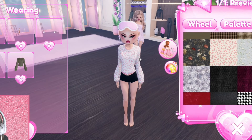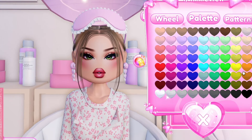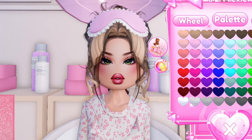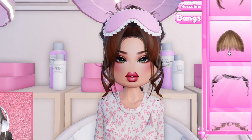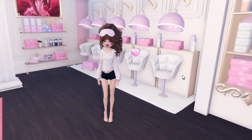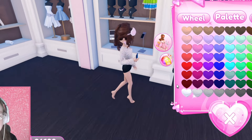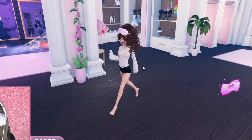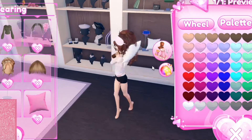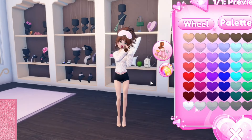That looks good. Adding these bangs to give it a messy bun vibe — make it brown, add some more bangs and make those brown too. That actually doesn't look bad. Let's add a cell phone to give it a nice extra touch — actually, instead of the cell phone I'm gonna grab a pillow because I just want to look like I'm tired and holding coffee. That actually looks really comical but hey, it could be relatable.